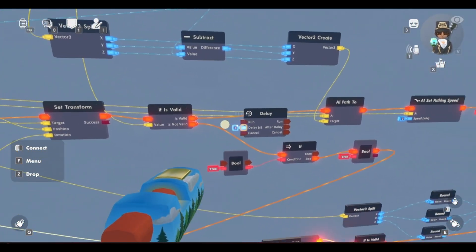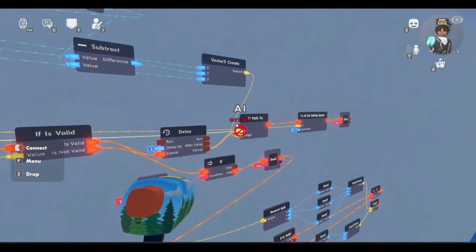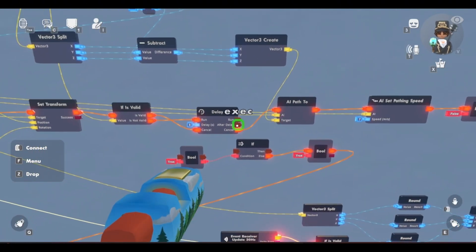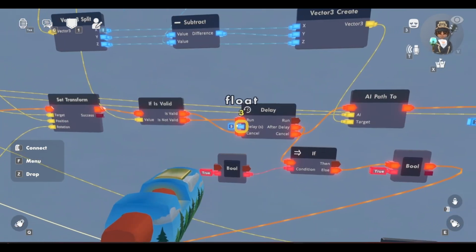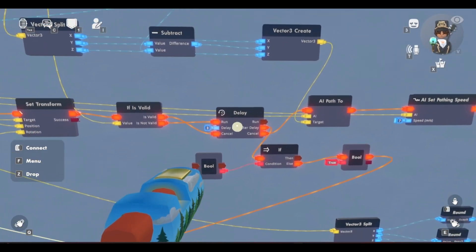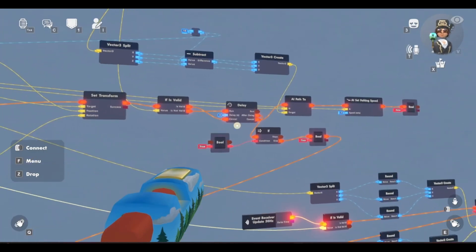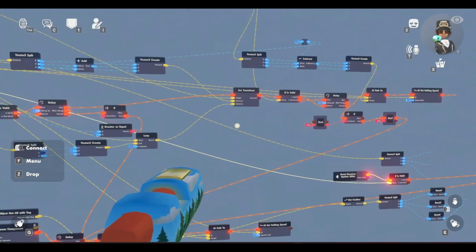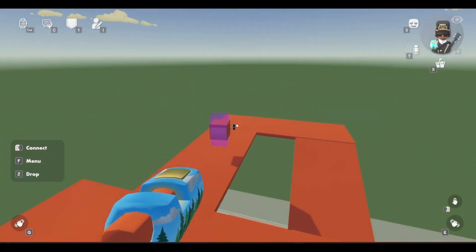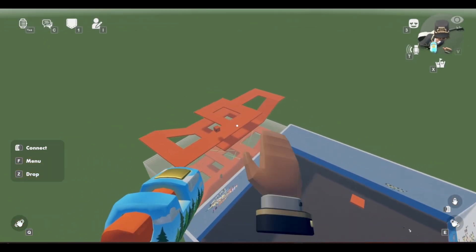Now if we spawn this in, it'll still be the same, but if the AI is on the bottom area, he's going to keep on chasing instead of trying to run up the stairs. So to make it a little bit better, we can just clone this delay right here — connect is valid to the cancel, then connect the cancel to the AI path to. Then connect is not valid to the run, and connect the after delay to the if chip right here. This delay is going to be how many seconds the AI is going to keep chasing the player after the player has gone out of its line of sight. If we spawn in — he sees me, starts chasing after me. If I go far away enough, he keeps chasing me for three seconds, and then, yeah, it goes back to pathing.